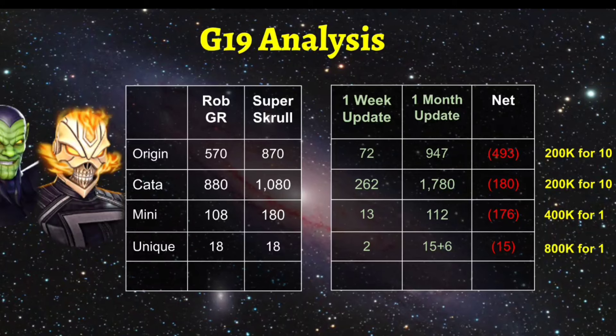After a month we're looking really good across the board. Comparing our monthly inventory versus the required pieces for origin, catalyst, minis, and uniques — we estimated about a month per character and we're trending even better. Origin gear we're lacking close to 500 pieces, but they're only 200k for 10 pieces in the store, which is nice. Catalysts: we almost have enough for both characters, so they're not a concern at all and will trend nicely. Mini uniques are probably the secondary focus since we're only getting one orb per day unless you're in the top 100 for raid rankings.